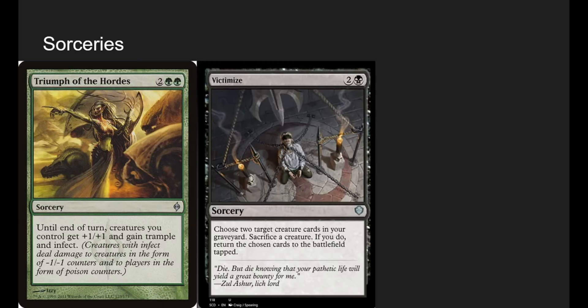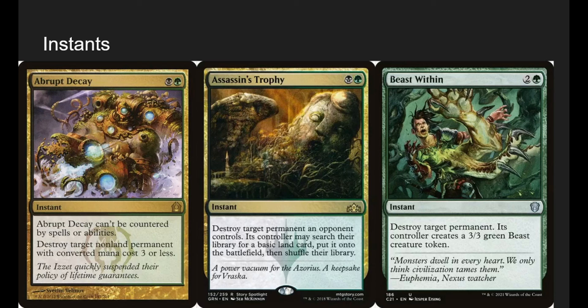Victimize: choose two target creature cards in your graveyard, sacrifice a creature, and return the chosen cards to the battlefield tapped. We can sacrifice one creature — it goes to the bottom of our deck — and reanimate two big guys that have been milled into our grave. It's just good reanimation.